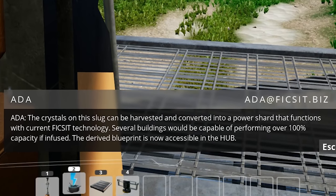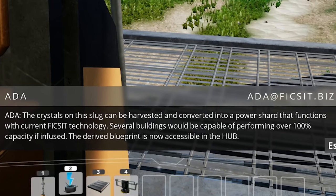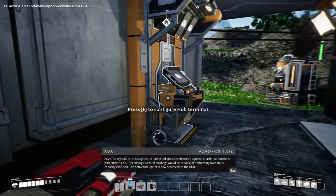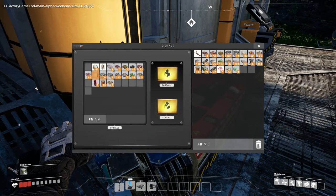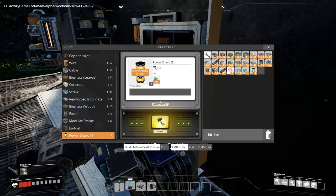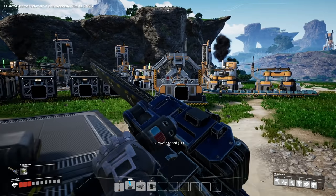Several buildings would be capable of performing over 100% capacity if infused. What? I can make everything run faster? Do I have any more slugs? I do! I have more slugs than I thought! Oh my god, dude. Let's turn these into power cores. Let's make it happen, Captain!